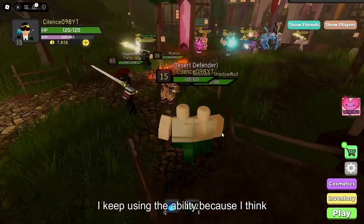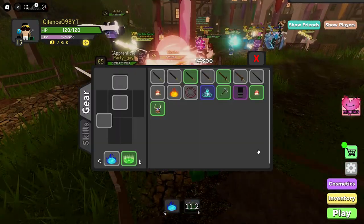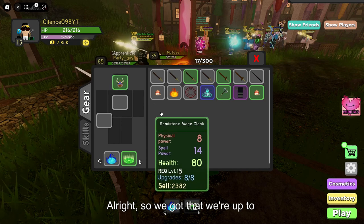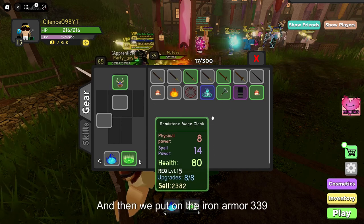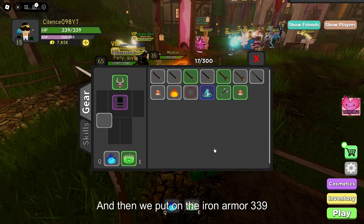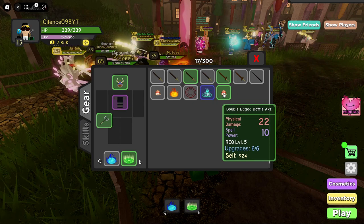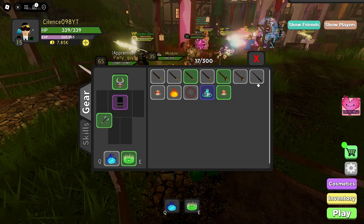I keep using the Ability because I think it's the Inventory button. So we got 216 health. And then we put on the Iron Armor — 339 health. And then we'll equip the Doublet Battle Axe.